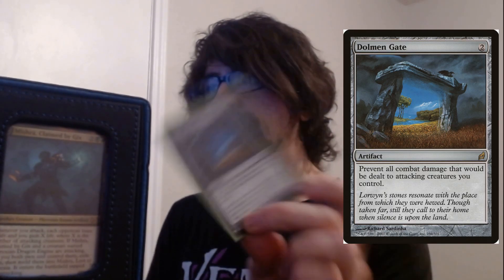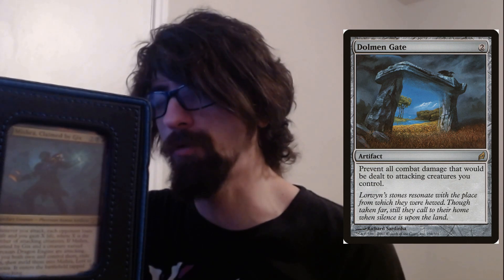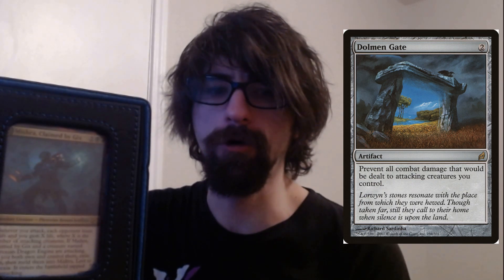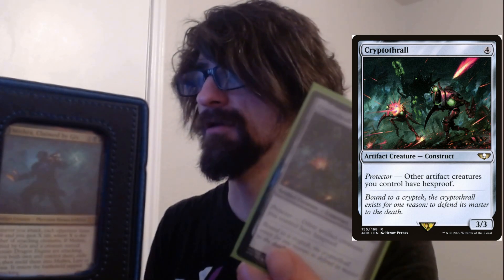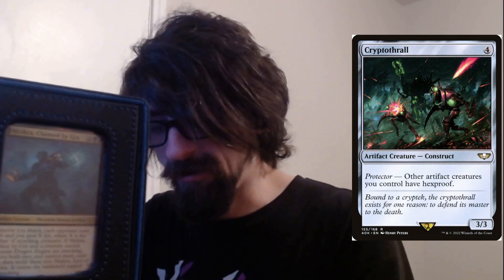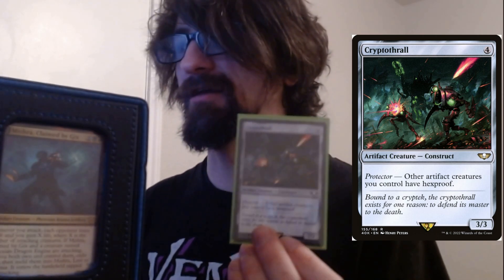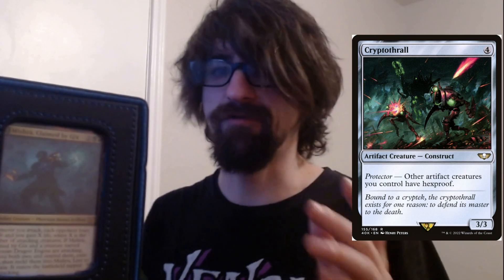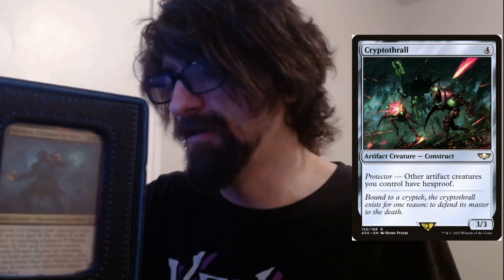Dolmen Gate — two-cost artifact. Prevent all combat damage that would be dealt to attacking creatures you control. Good for offensive play — not good defensively but good for swinging aggressively without losing your creatures. Darksteel Citadel — very important. I think anyone running a Mishra deck should have this. We also have Cryptothrall — a four-cost colorless artifact creature. Other artifact creatures you control have hexproof. Mishra is an artifact creature, the belted version is an artifact creature, so you give Cryptothrall lightning greaves or Swiftfoot Boots to protect it, and it gives everything else hexproof.